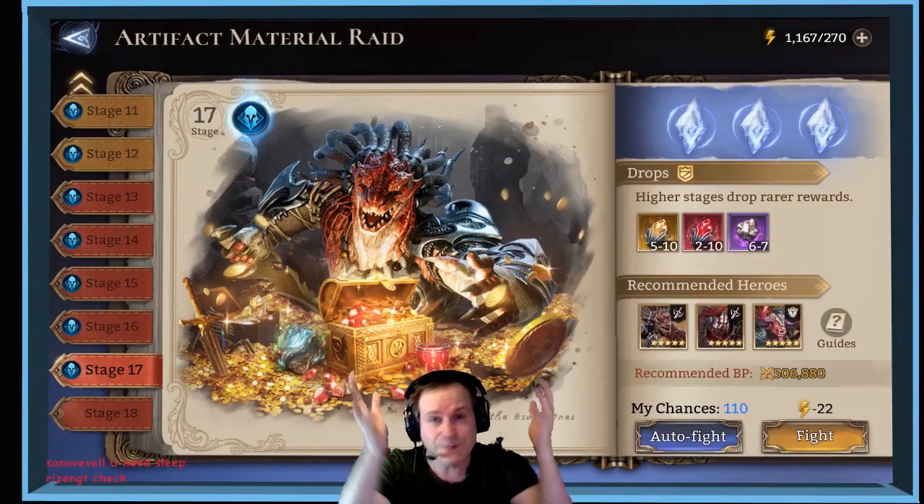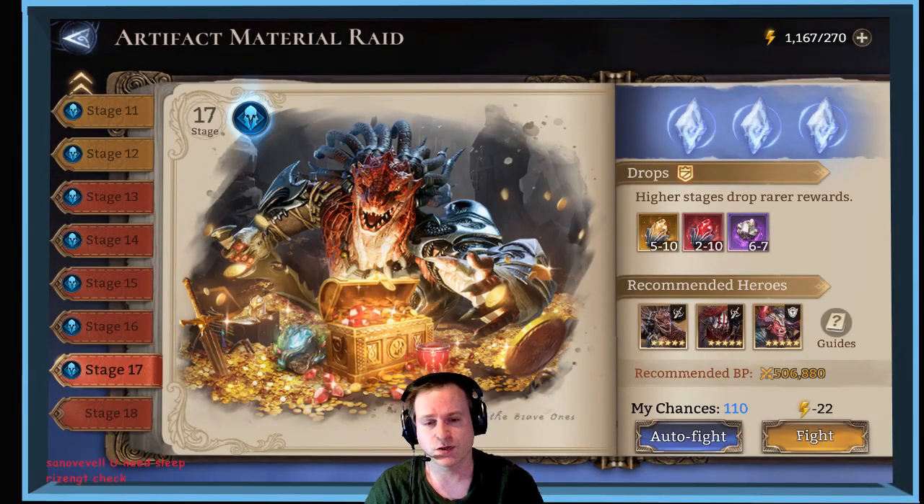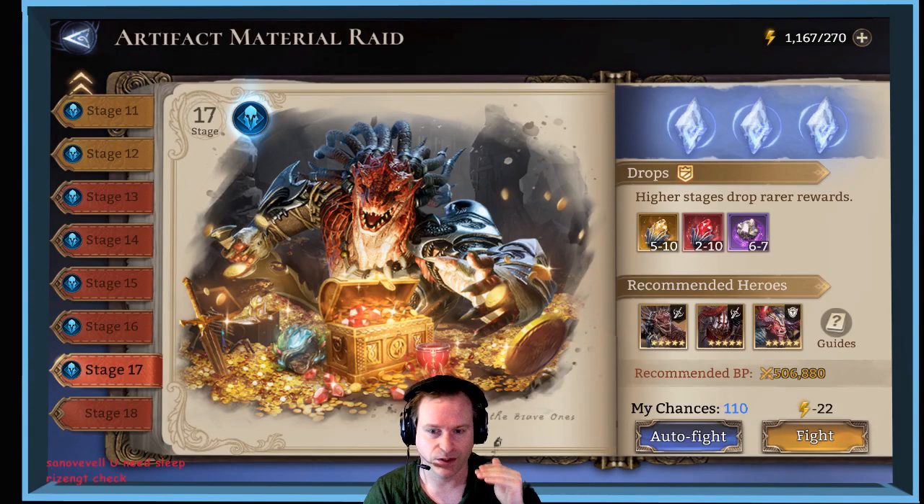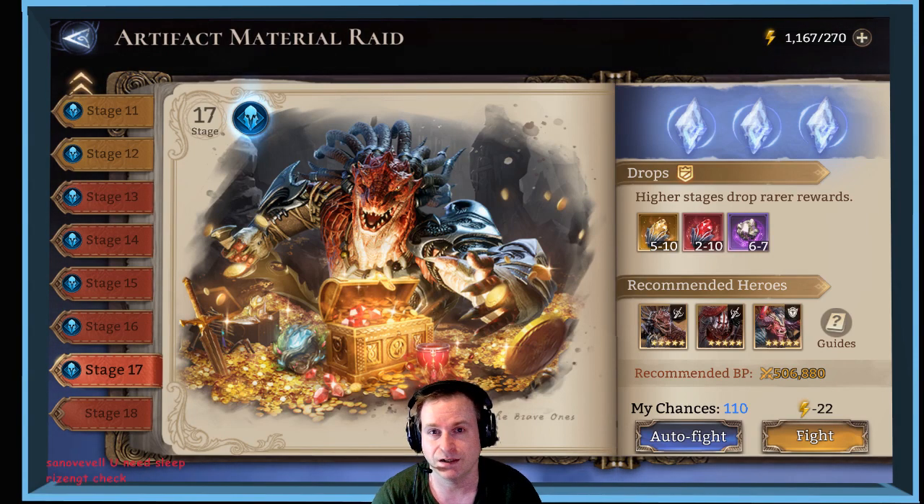Let's make a video — we're going to talk about artifact material raid, specifically levels 15, 16, and 17, because it's all the same. Once you can do 15, you should be able to do 16 and 17 quite easily, and without using a healer.